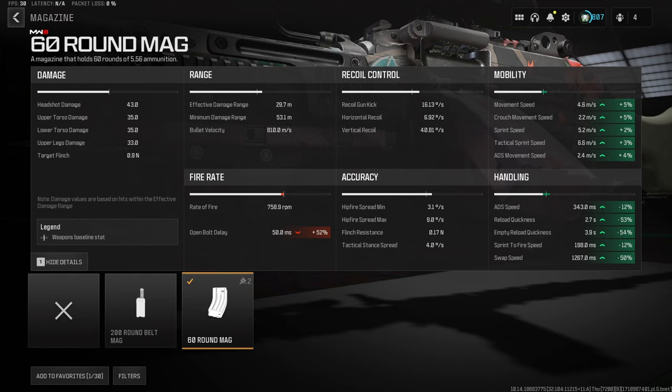You guys can see all the statistics on the screen — holy crap. 12% ADS and 12% sprint to fire. You're looking at AR-like statistics at this point.